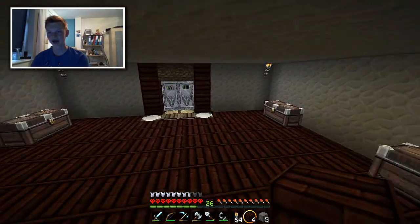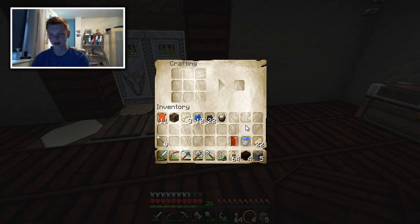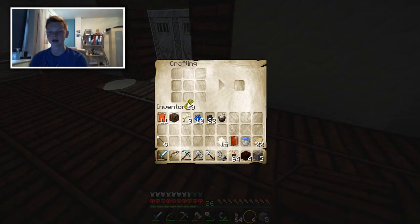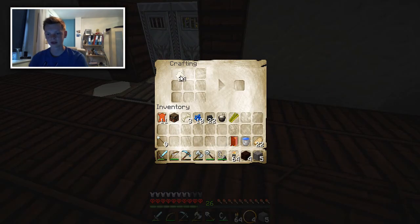I went out to kill some more cows so we can create some more bookshelves and get some more levels. Where's my paper? Paper and sugar cane — give me all that sugar cane. Let's go like this and like that and like that. Then we just go like this with the paper. I've actually got way too much leather, which is crazy. We'll collect the leather up.